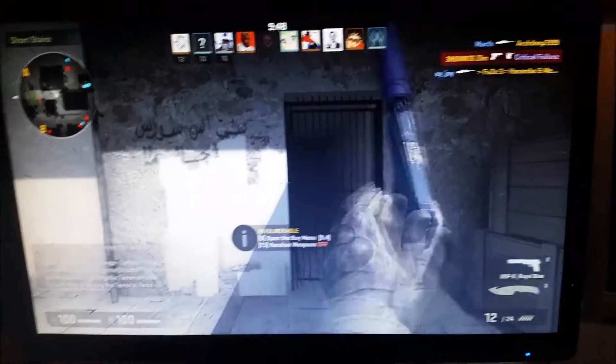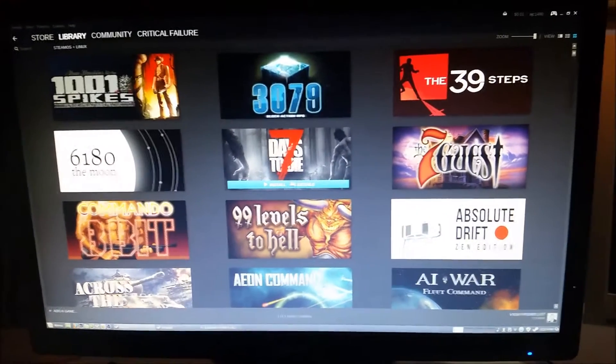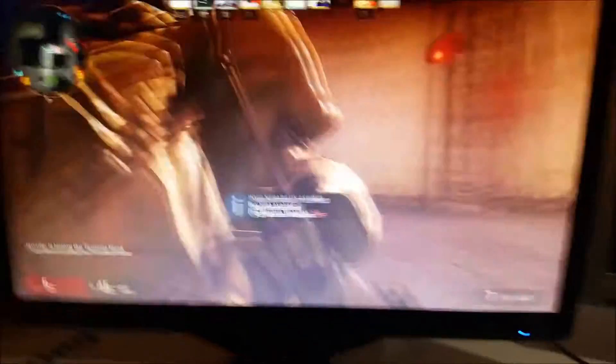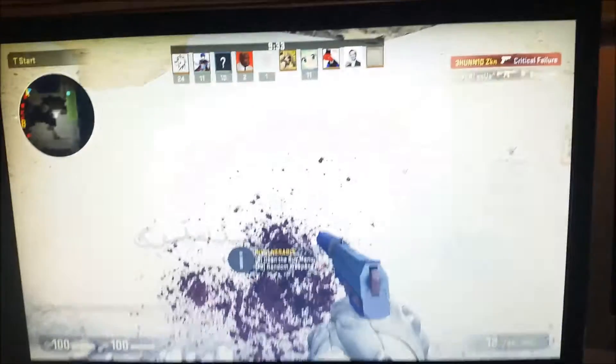Alright, I'm in a multiplayer deathmatch game. Watch me alt-tab out using Linux. Immediate alt-tab out. Look at that, right? Immediately back in. And it's working. I can click around. It's fine. Immediate alt-tab out. Immediately back in.